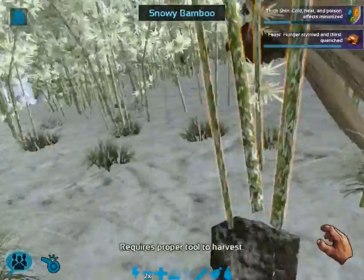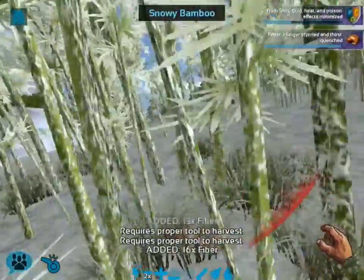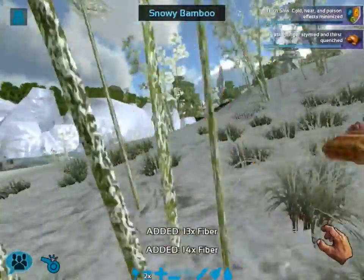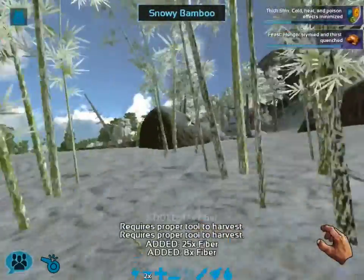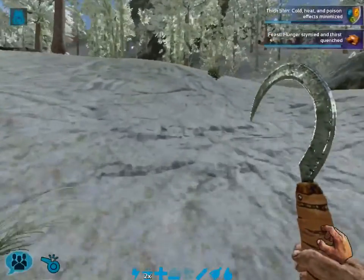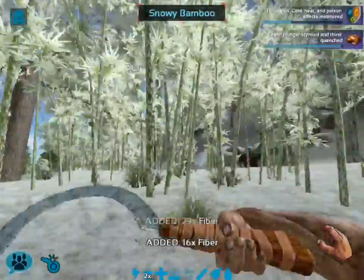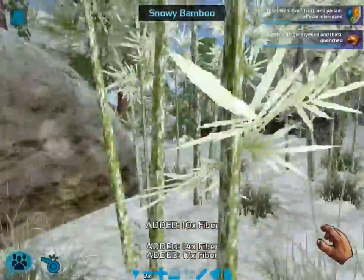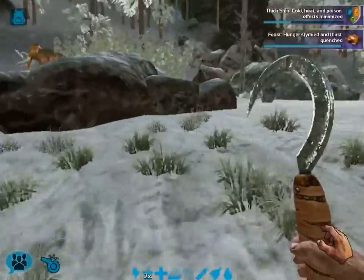I'm grabbing some fiber. Since I'm using the high-damage-per-second item to collect fiber, I don't really have to worry as much about defending myself from those animals because I'll be attacking them when they come towards me. Is that a T-rex right there? — No, that's a rock. It looked sort of like a T-rex though. This is also quite an interesting spot for a little one-by-one base as a storage location during resource collecting.